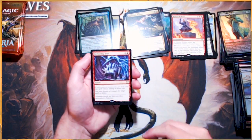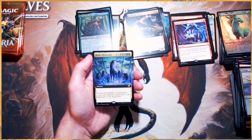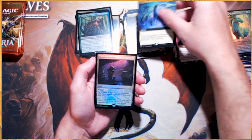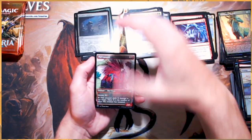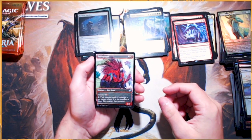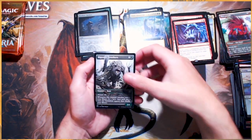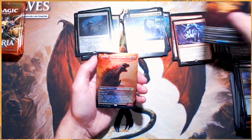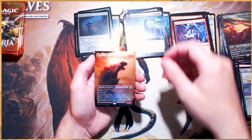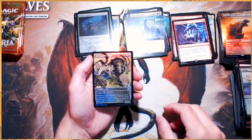Deflecting Swat — interesting. Eerie Ultimatum to follow up some of our other Ultimatums — absolutely cool. A Foil Bonder's Enclave — fantastic. Porky Parrot — that's very funny. Migratory Greathorn once again. Our third Triome land — Survive Trium. A Foil Godzilla Doom Inevitable — beautiful. And then a Huntmaster Liger Foil — another one of those cat deck all-stars.